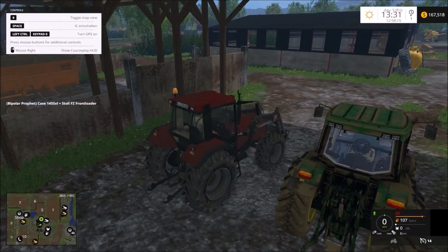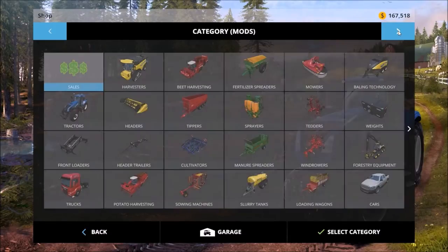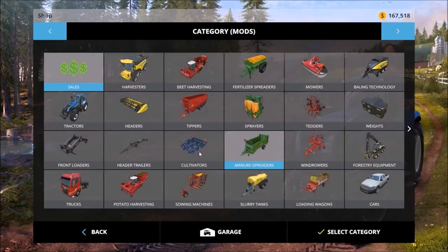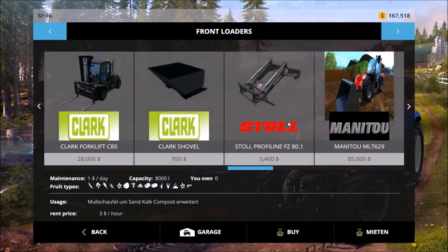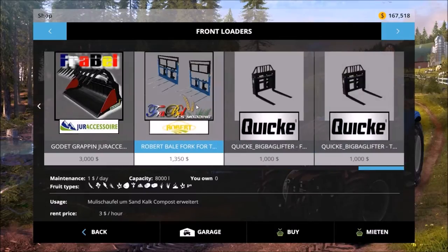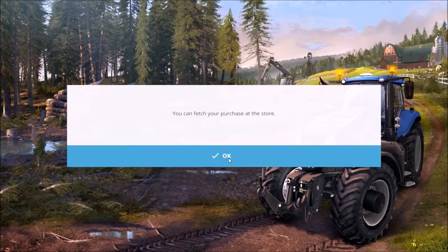I do need to buy one thing first. Let me get this running and while we're in the shop we'll go ahead and buy it. Front loaders — down here to the Robert bale forks, which are awesome. These are my absolute favorite things for bale handling; they work just perfect.